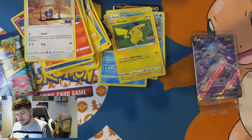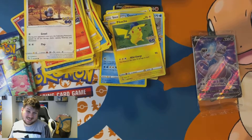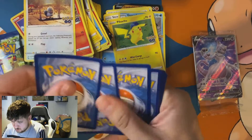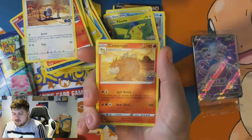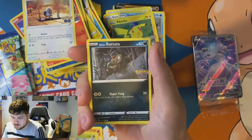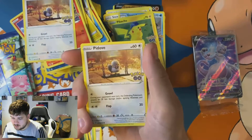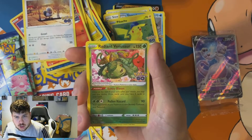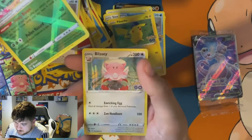Three more packs — can't have two dead ETBs in a row... you can. Fire Energy, Cacnea, Blanche, Ivysaur, Ratata, Spinarak, Pikachu, Bidoof, Vimpod.